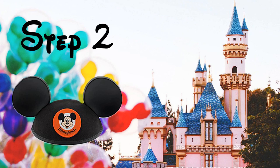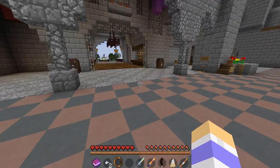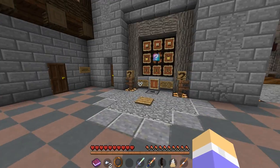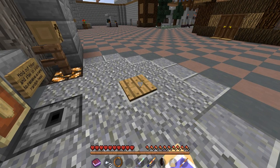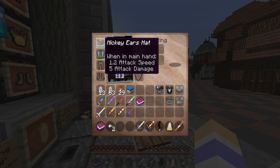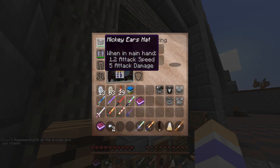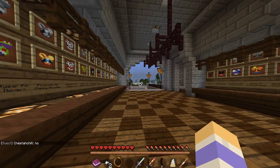Once you have the Club 33 token, you come over here to the question mark — it's through the castle to your right. You come over here and it says 'one Club 33 token.' You step on this pressure plate, the thing spins, and you have to land on the middle. Once you land on the middle, you get a hat — it's like a one in nine chance or something like that. Once you get the hat, you can either keep it or trade it.